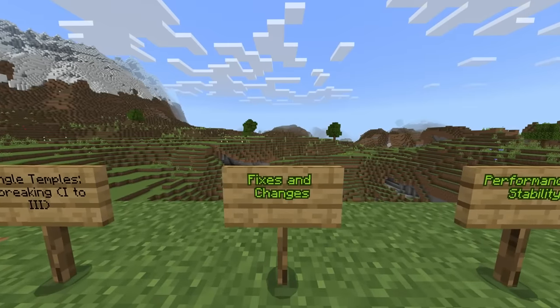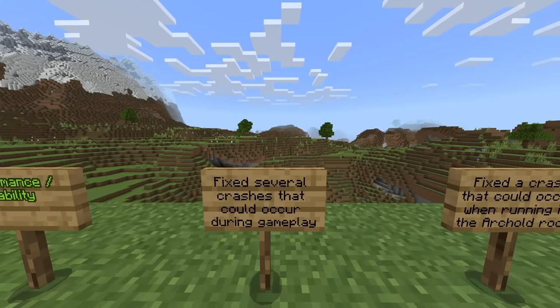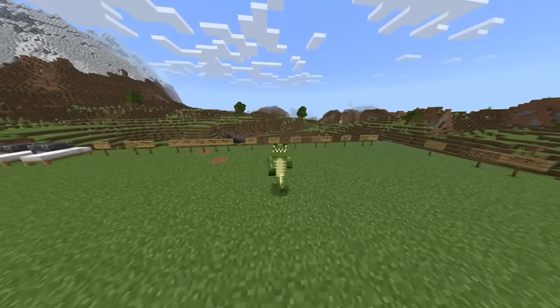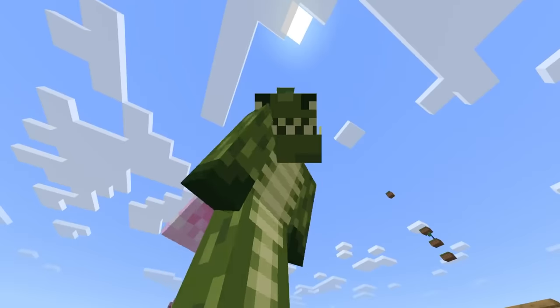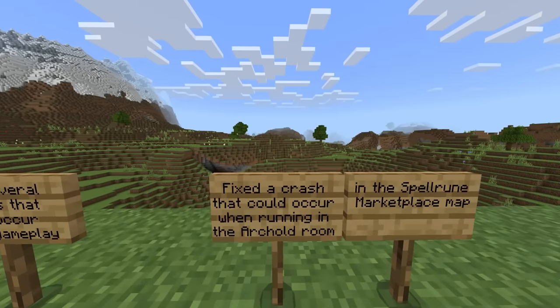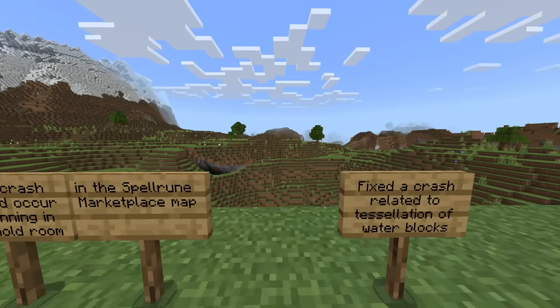Fixes and changes focusing on performance and stability. Fixed several crashes that could occur during gameplay. Also fixed a crash that could occur when running in the Arkhold room in the Spell Ruin marketplace map. Fixed a crash related to tessellation of water blocks. Fixed an issue where the game would lock up if a mob moved on a block with zero friction.